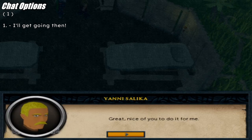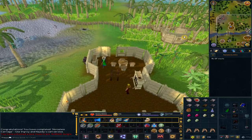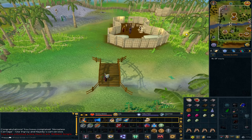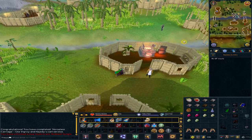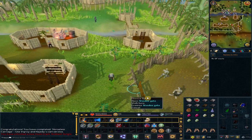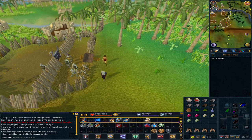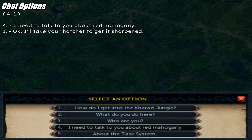Option 1: 'I'll get going then.' Go south-east and exit the Shiloh Village. After the gates and the broken cart, go south-east and follow the little path. Talk to the jungle forester. Option 4: 'I need to talk to you about red mahogany.'